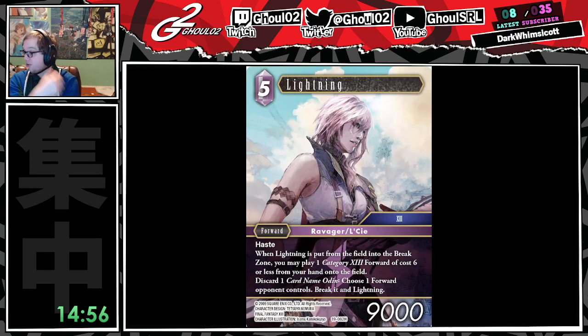Lightning — 4th Lightning in 2 sets, by the way. 5CP Haste. She dies to cheat a Category 13 forward of cost 6 or less for free. If you have 3 Lightnings, you could cycle through all of them into one less Category 13 card. That seems pretty solid. I like the idea of playing that with Vanille — you can fetch this or other copies of Lightning if you just want a 4 that keeps doing things. And you can proc this effect yourself by discarding an Odin and breaking any forward your opponent controls. Fun fact: there are no Odins in this set, so that effect does not exist in Limited.